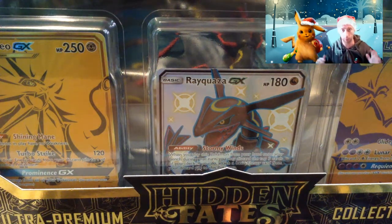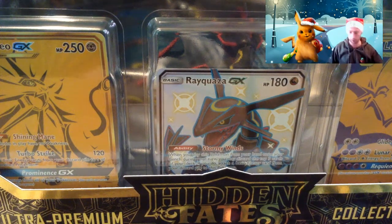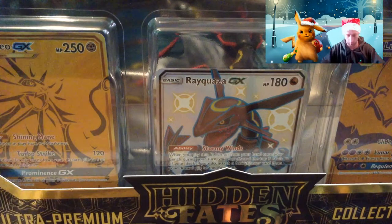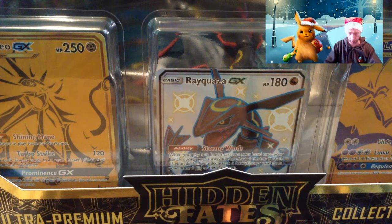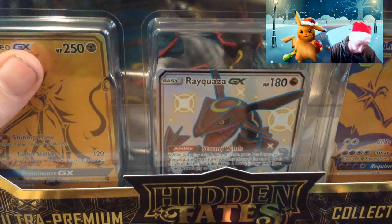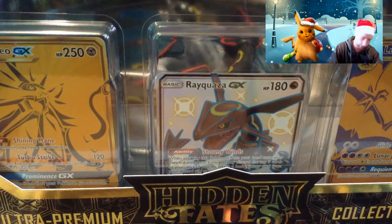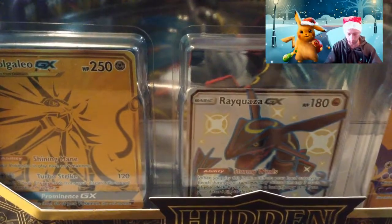Hello guys and welcome to Jay's Cards. First of all, Merry Christmas — today is Christmas day! We're opening the ultra premium Hidden Fates box. Everybody opened the English version; we're opening the American version which has 15 packs, a really cool figure, three promos, and a mat. It looks absolutely amazing. The box is so nice — I'm about to take the cellophane off.